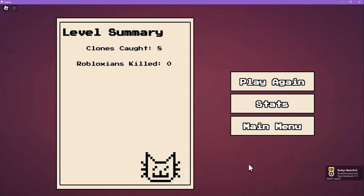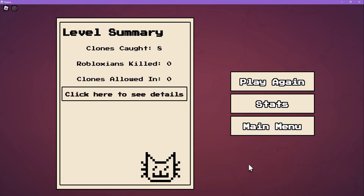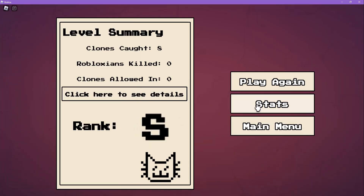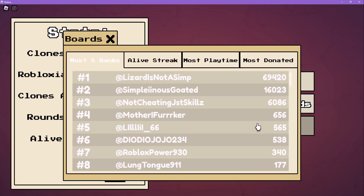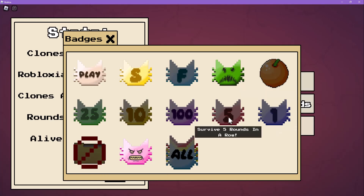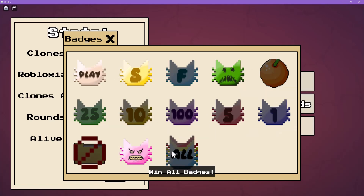I'm done — I got S rank! I'm done. Okay, there are no details. Sorry — we can get badges. We found an angry clone, we found our first clone, orange man, play now — win all badges.